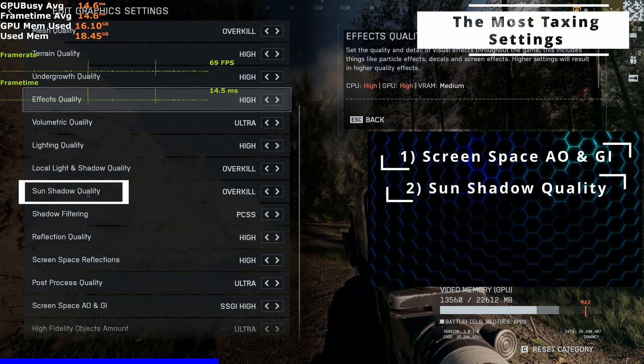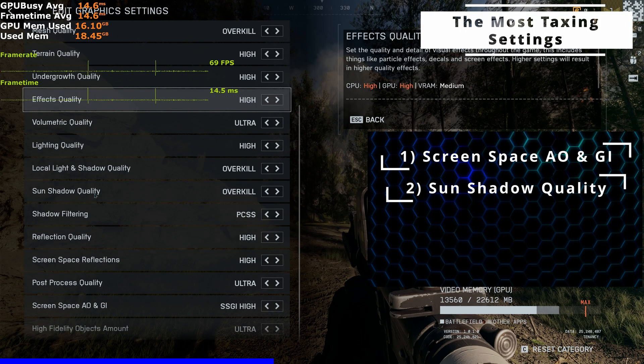Second, we have sun shadow quality. These are the shadows caused by the sun; at overkill, it can reduce your frame rates by 20 to 25%.